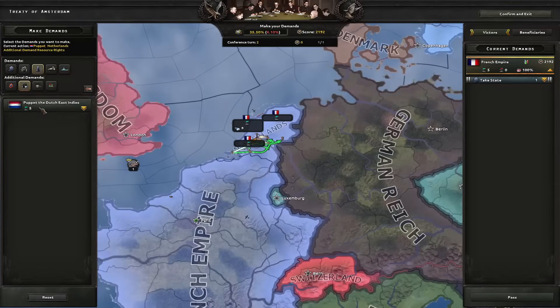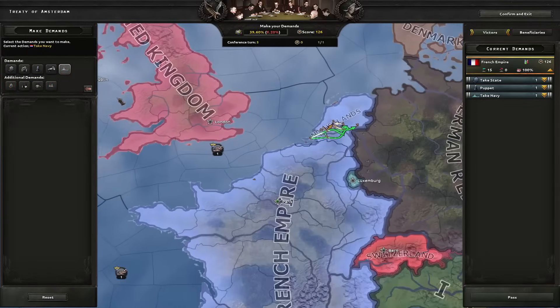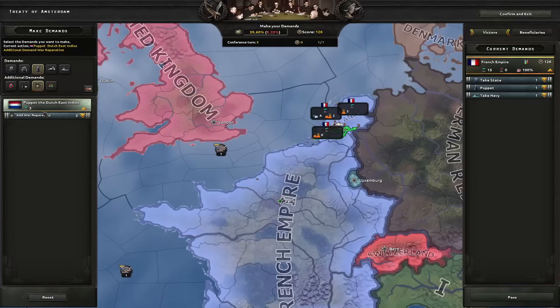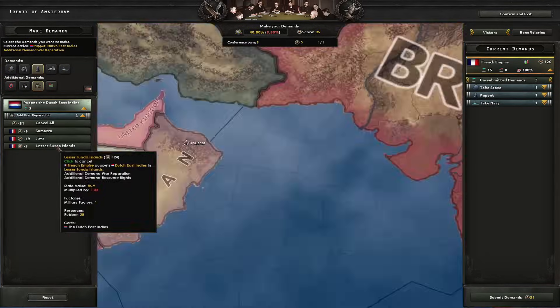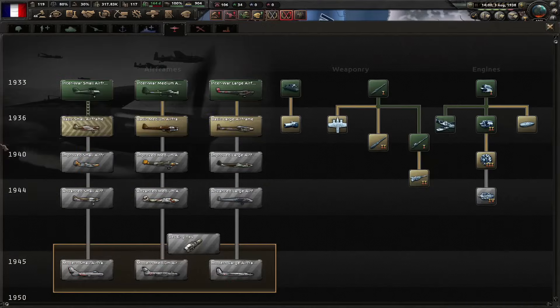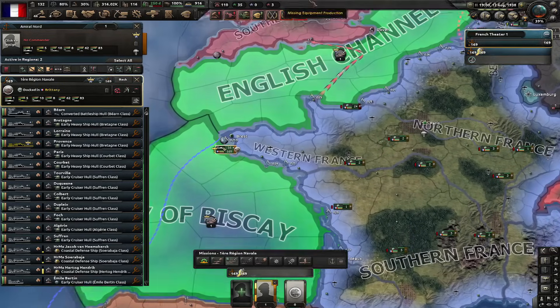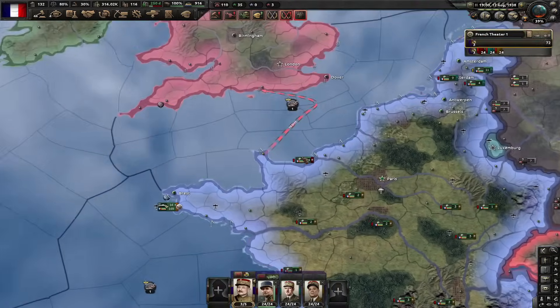When it comes to the Dutch East Indies, I will puppet them and steal their resource rights. Also make sure to steal the entire Dutch navy because you need as big a navy as possible. If you can, do some war operations in the Dutch East Indies as well. Let's go for formation flying. I'm going to go for basic small airframe first. The Dutch navy goes to southern France instead of here — doesn't matter. Merge them and make sure they're on strike force orders.